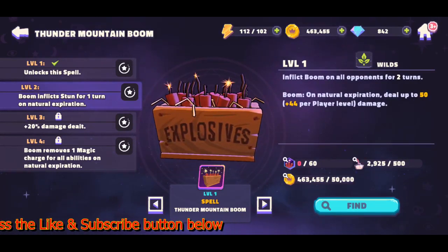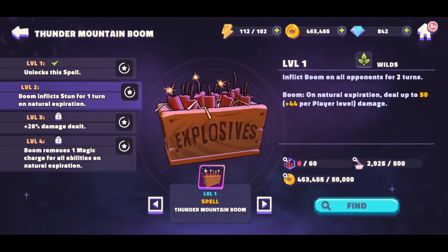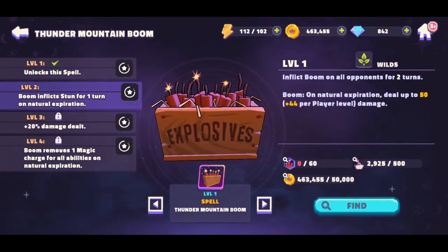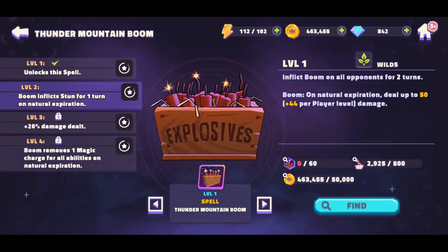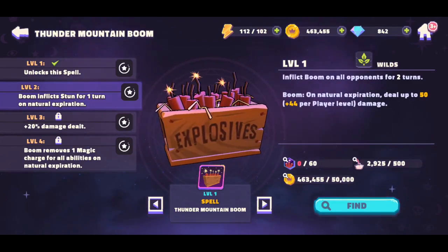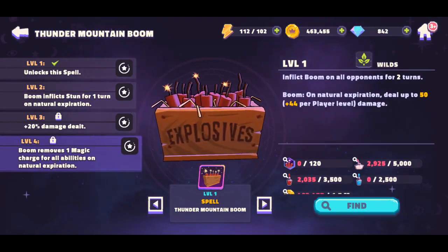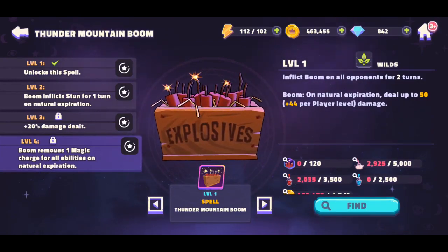At Level 2, Boom inflicts Stun for one turn on natural expiration and 20 damage. At Level 3, it removes one magical charge for all abilities on natural expiration — that's useful if you're trying to use it on a character like Mana Core, who has a charge-up for magic. There are one or two others with similar mechanics. It's something that can be useful as you level it up, though you'll definitely need a lot more resources to get there. I'm free-to-play so I don't do it too often.